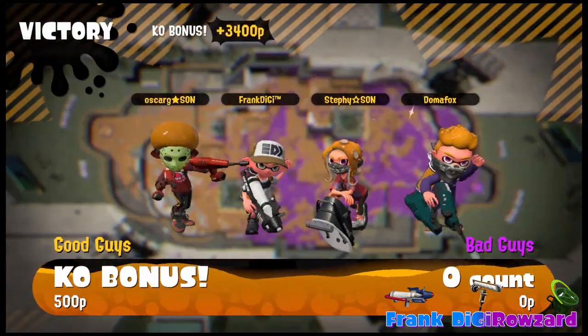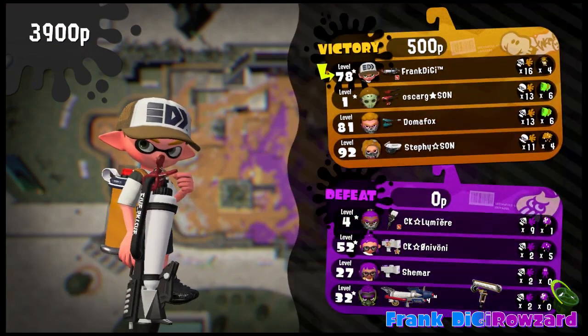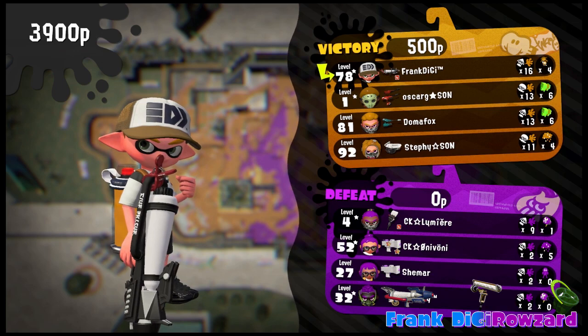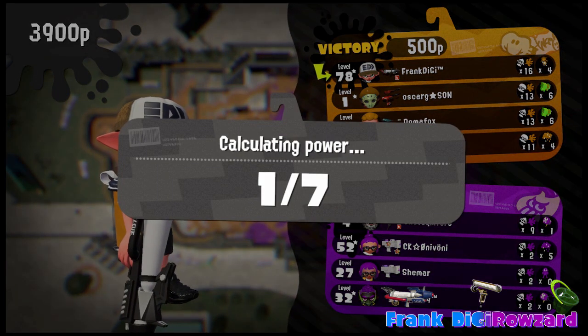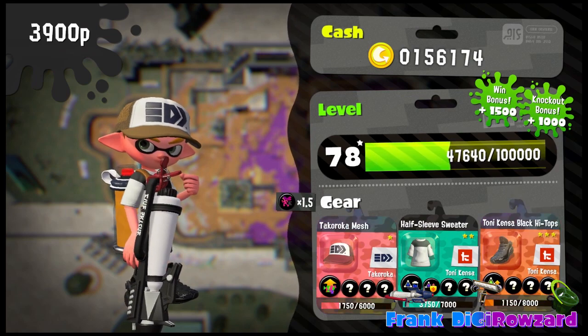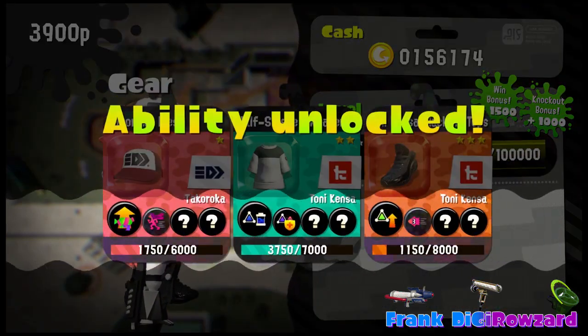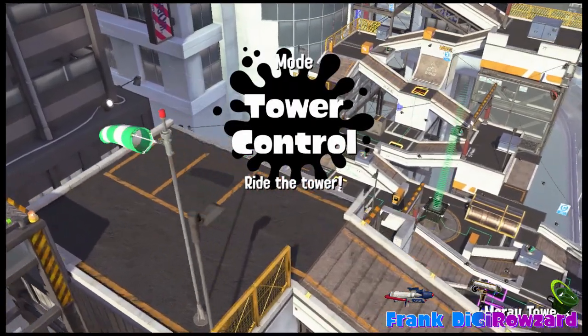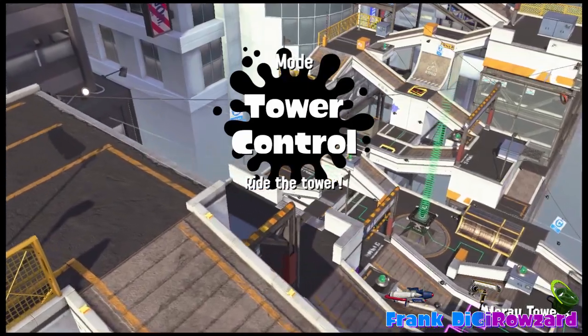Splashdown is already turning into the anti-special. What I mean by that is: it destroys Booyah Bomb, it completely destroys Bubbles, it eats bombs, it pretty much nullifies anything underneath it as well as stuff slightly above it — because of its upward hitbox.